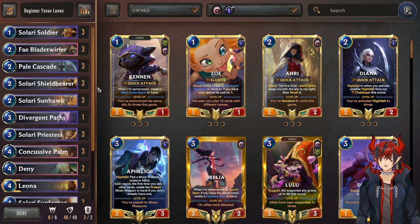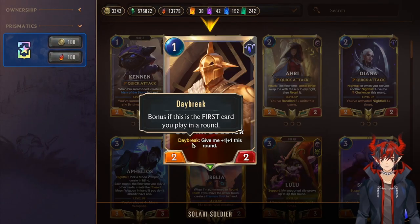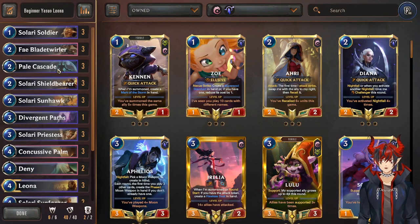Getting right into it, the first deck I have is Yasuo Leona, because you are given 2 Yasuo and 2 Leona, and they have synergy together since there are some stun cards shared between the Daybreak and the Yasuo packages. We have Solari Soldier as a Daybreak card. Daybreak basically means you get the bonus if it's the first card you play that round, and then Daybreak is turned off for the rest of the turn, so you definitely want to use your Daybreak wisely.